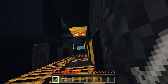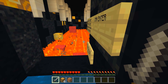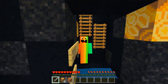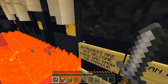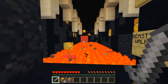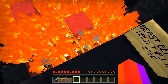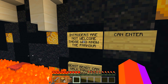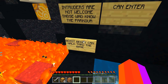There is a lot of water here and not much light. I am literally shaking my head - what on earth is this secret base? This is absolutely insane. We have some sort of parkour area with huge amounts of fire, and I'm guessing that is netherrack. It says 'intruders are not welcome - those who know the parkour can enter, beast Bendy can walk through the base.'